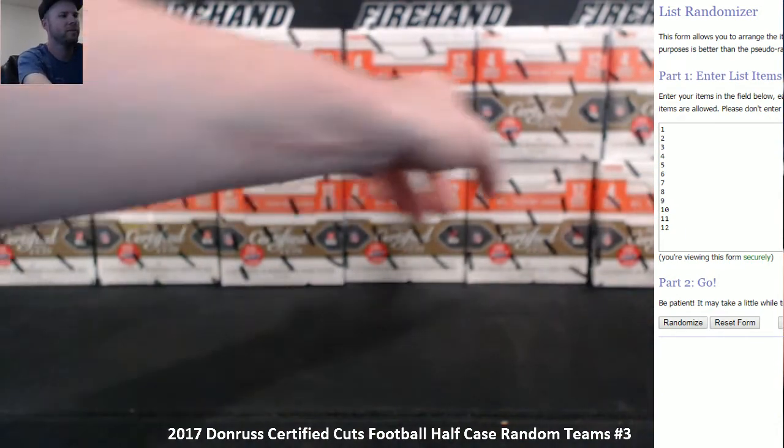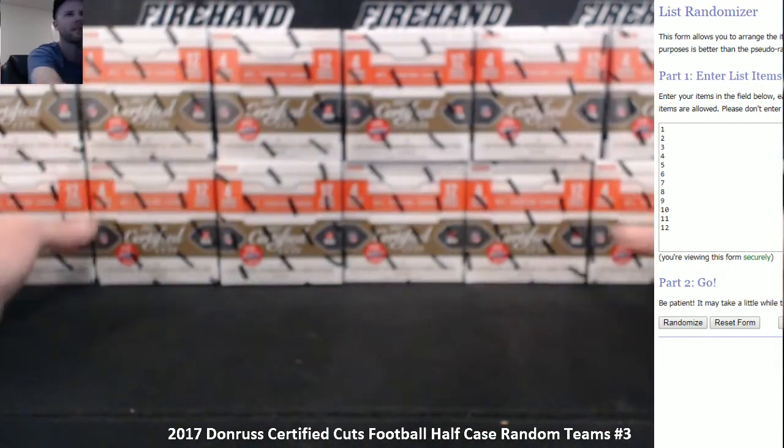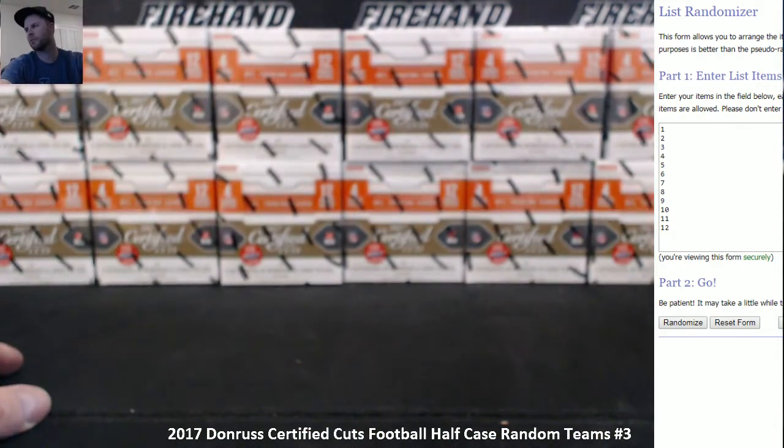Top row will go one through six from left to right, bottom row seven through twelve from left to right. Three clicks - top six numbers are the ones we're breaking.